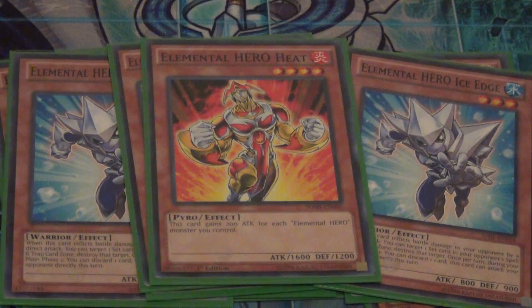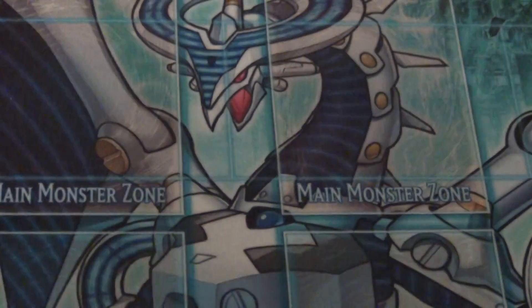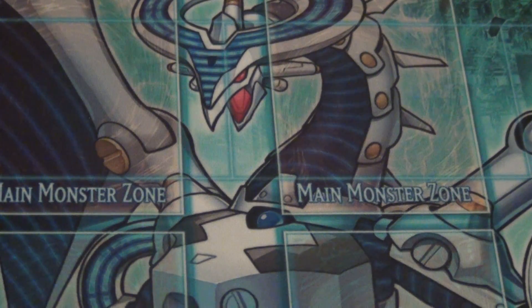I play the one Wall of Revealing Light because it's unaffected by traps. I play the one Heat because he can get really big and become a big beater for this deck. And I play the one Blaze Man because he looks cool and you can add Polymerization with him, which is really good.